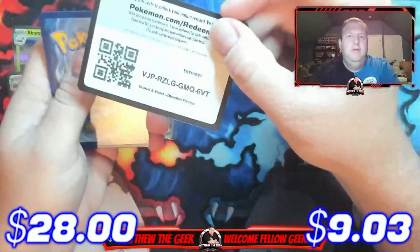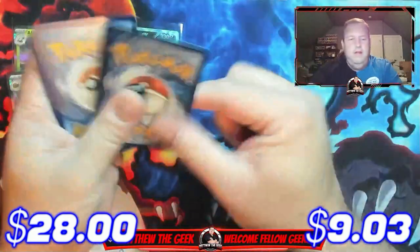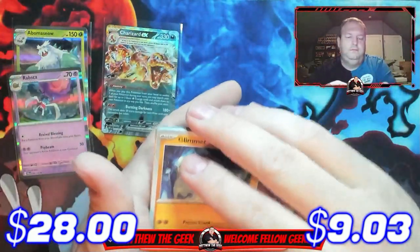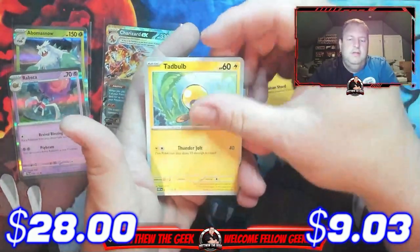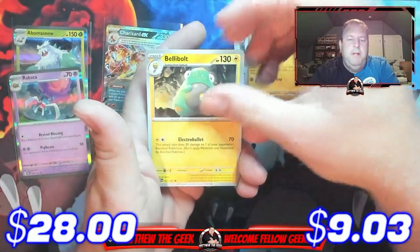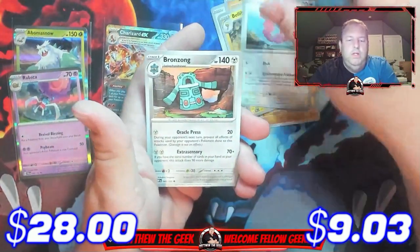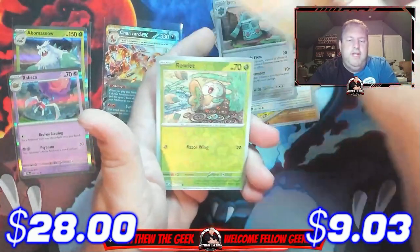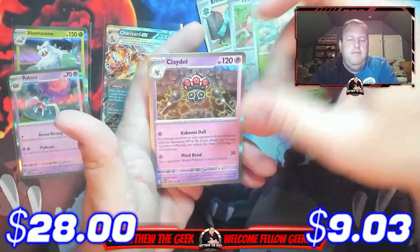All right, here we go — there's your code card, there's your energy. Flittle, Tatsugiri, Bulbasaur, Lechonk, Barboach, Bellibolt, Flamigo, Bronzong reverse holo, reverse holo Rowlet, and a holographic Claydo.